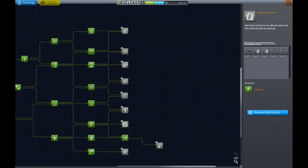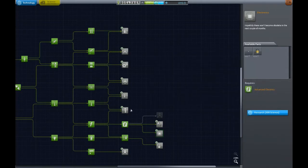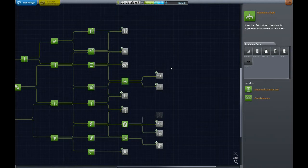We're gonna go ahead and get the solar panels and another science-related thing. Then we'll also get stuff for the jet. We have 120 science, so we only need 40 more to unlock another part.